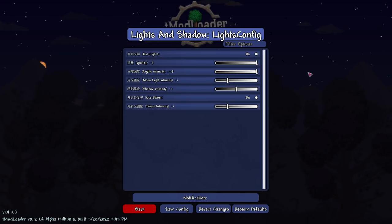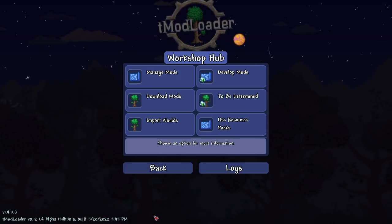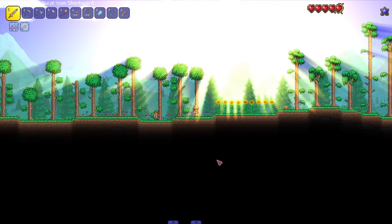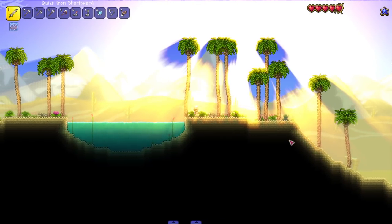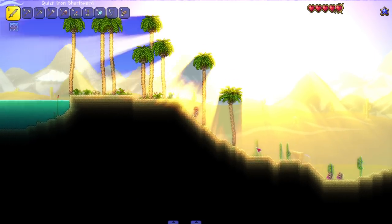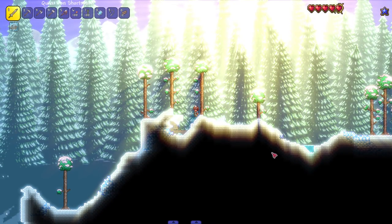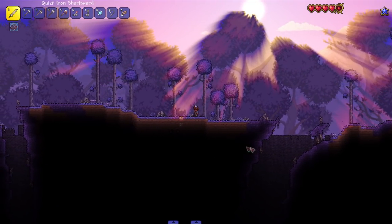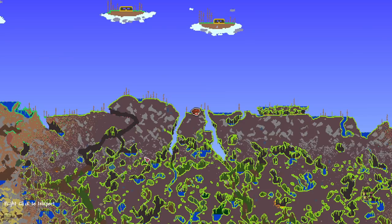Let's mess with the config options and max everything out — quality to 5, intensity to 1.5, moonlight intensity, shadow intensity, bloom intensity, all maxed. Oh my god, the light is blinding! But it still looks beautiful. Checking out the desert with the oasis — Terraria but you go blind when you look at the sun. The beach is beaming, the snow biome is beaming — looks like sand with how much light is hitting it. The Corruption is still pretty dark though, and the jungle has trees actually blocking the light, which is cool.